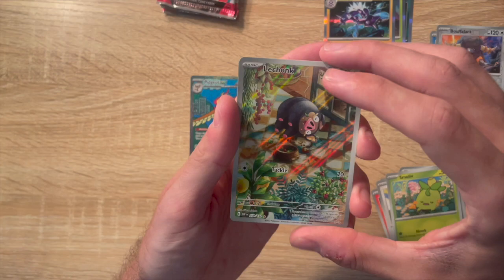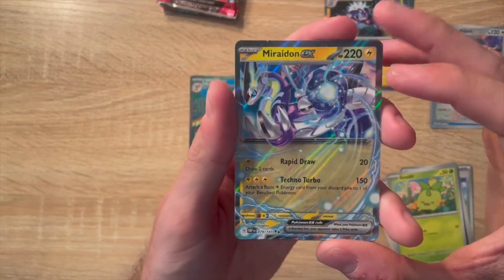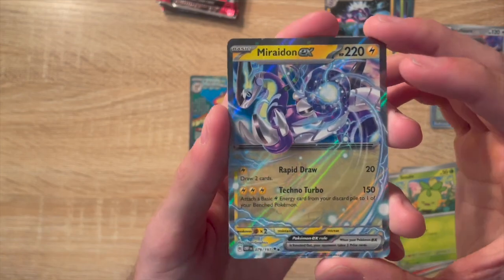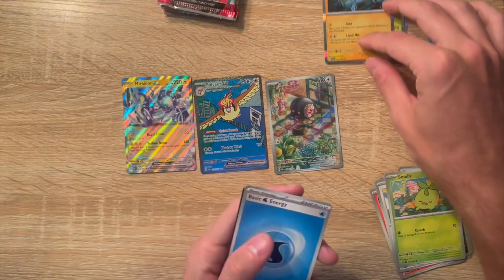And here we go — Luchalicho, a full artwork! And we got Miraidon EX. Wow, what is going on here? Getting some great pulls now!